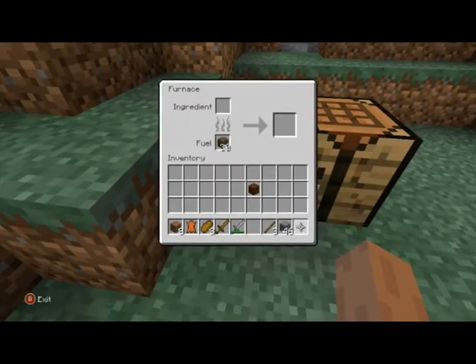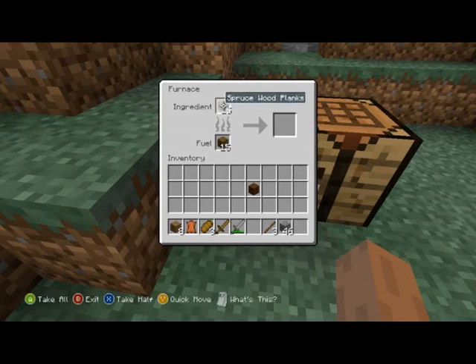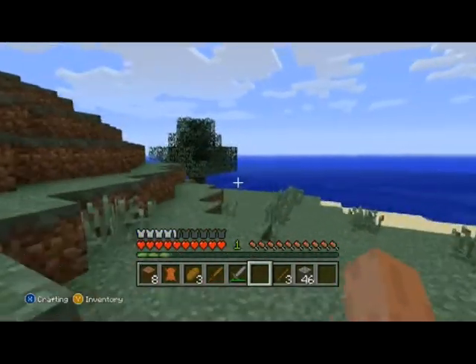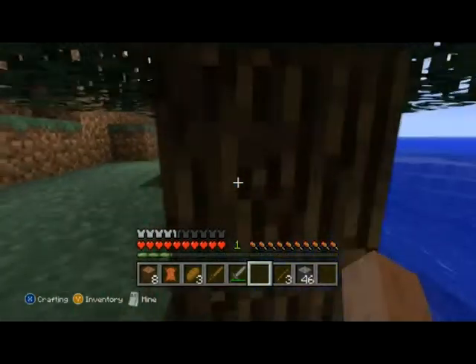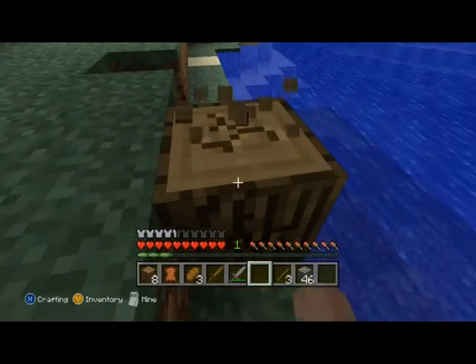If you put in some spruce wood — actually we need the wood itself — so let's find a handy tree. I'll just quickly show you how to make some torches, and this will hopefully take us through to night time so we can go and find some mobs.